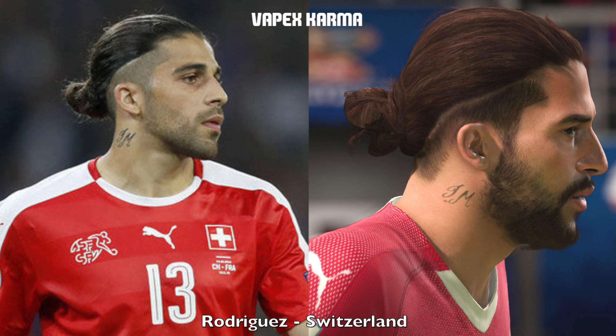Next we have Ricardo Rodriguez from Switzerland, who just has the neck tattoo on the side. This guy has many tattoos on his arms and he has them in pairs. Unfortunately FIFA can't do it for his arms, but at least we get the one on the side. It sort of helps with the realism when they can throw in a few tattoos here and there.